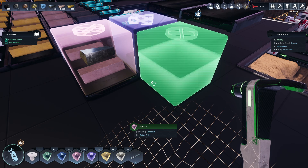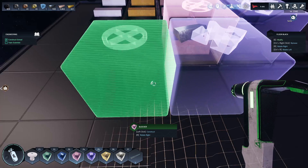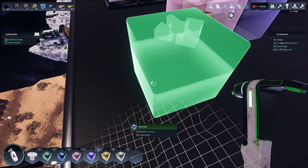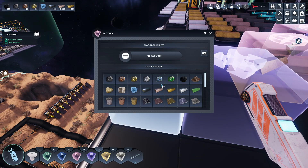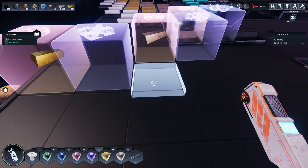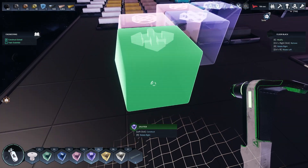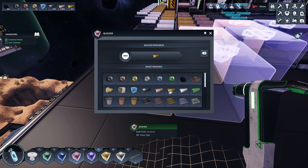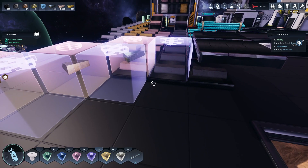And then we're going to do a similar setup here. We're going to split, but we're going to block copper. Then we're going to split but we're going to block gold. That's not what I wanted. We're going to split, then we're going to block gold, and then we're going to split.